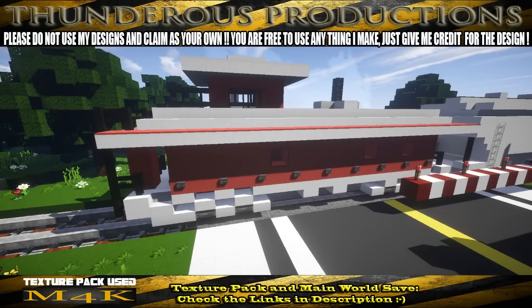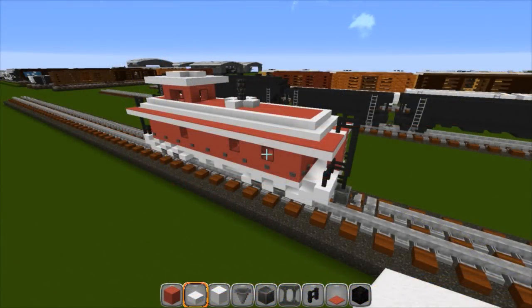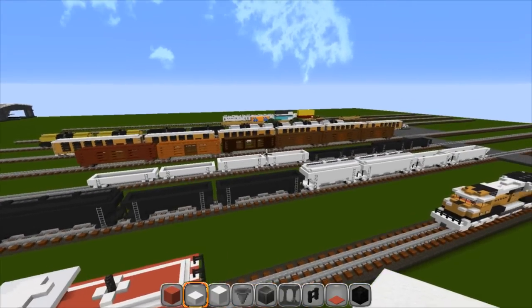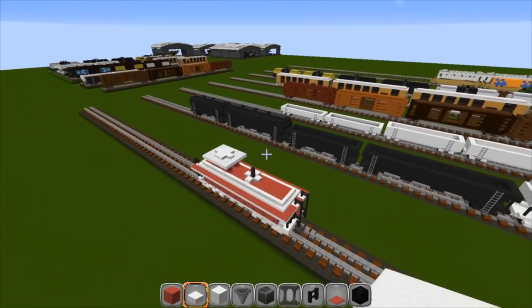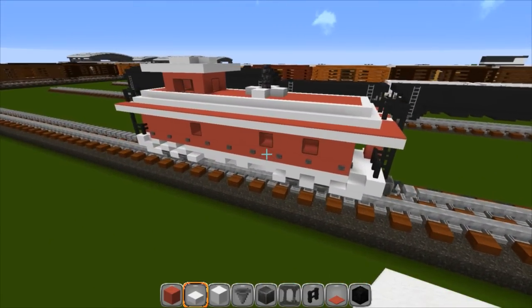Hello and welcome back to another Thunders Productions tutorial. I'm Jag Thunder, and this is Minecraft. Welcome back to another fun tutorial — this one is on my caboose, not my rear end. This is my freight train that we've been building over the past several episodes. We've got hoppers, gondolas, box cars, auto racks, tankers, and several flat cars, and this is the last car in the lineup — the caboose.